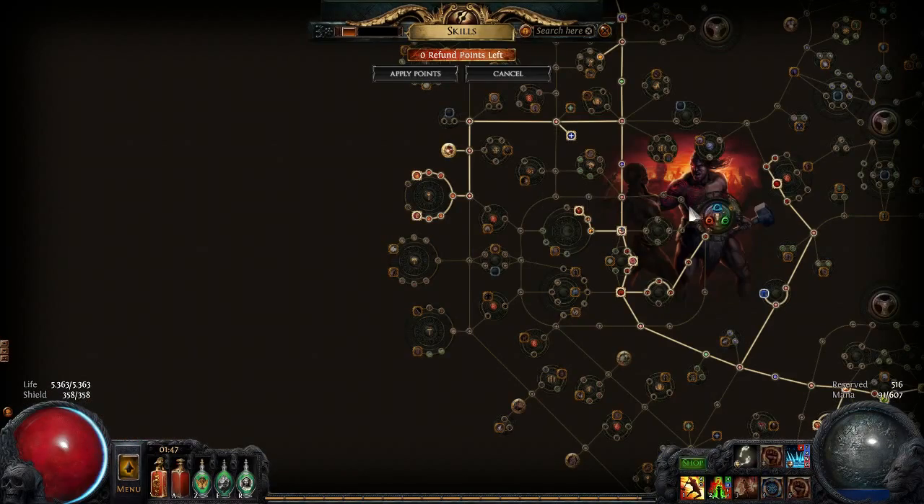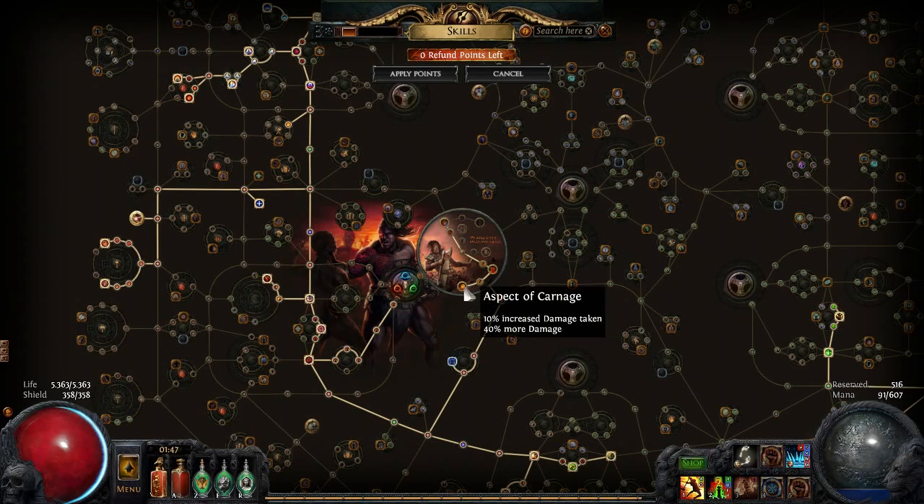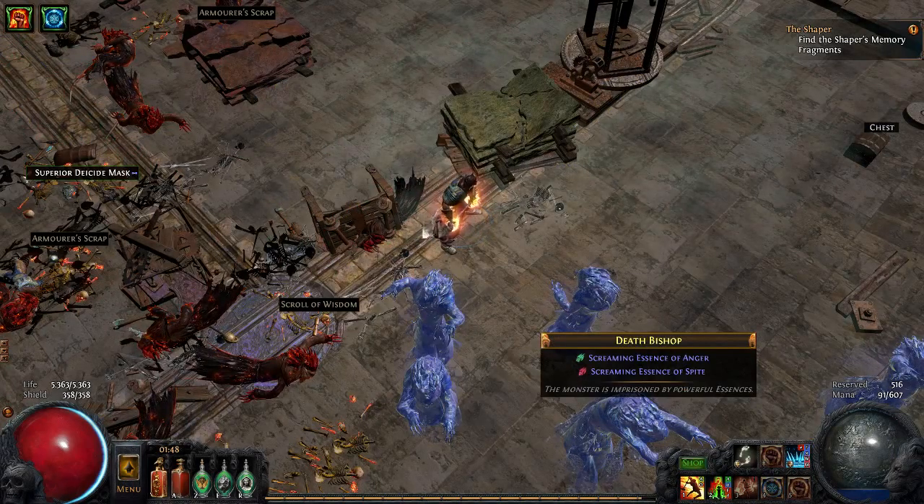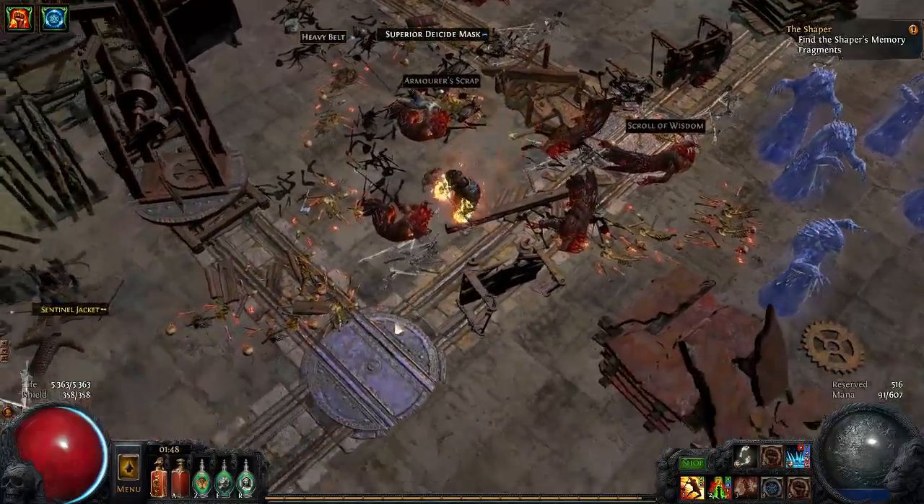One thing I forgot to mention: my ascendancy points. I have Aspect of Carnage, which I mentioned in the first video, and I'm going to Cloaked in Savagery. In my opinion it's an overpowered ascendancy point — you get hit, and in less than a second you're totally full on life with a big DPS burst, so you can just burn through content.